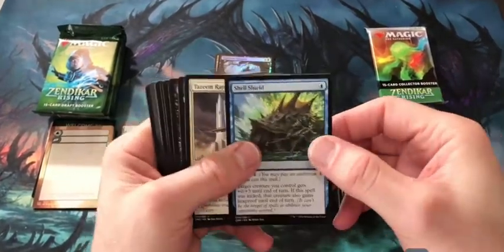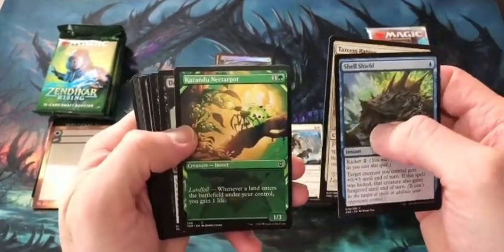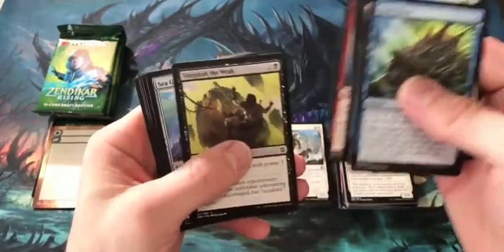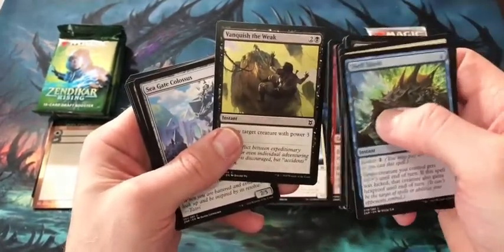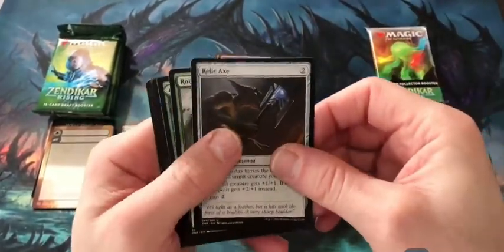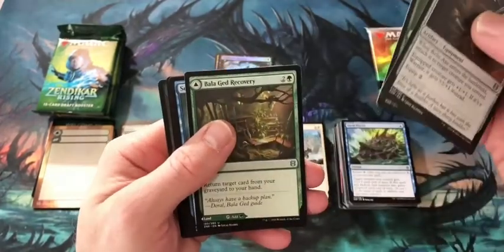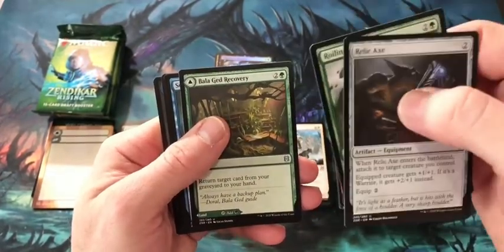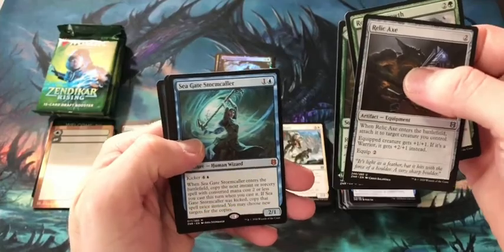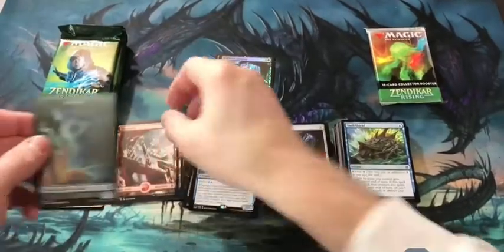Pack 5: Shell Shield — not as good as Dive Down, which was a crazy good card — Tazri Raptor Mage, a Kazandu Nectarpot as one of our common foil showcases, Drown a Silencer. Vanquish the Weak came out of Ixalan — great early removal spell. Another Relic Axe. Roiling Regrowth — this card was a blowout in limited if you had landfall shenanigans. Balagued Recovery, another great uncommon, I think this is like a $2 card. And Seagate Stormcaller — Mythic Rare! I hope this isn't our only Mythic Rare in the bundle. And an Illusion Token.